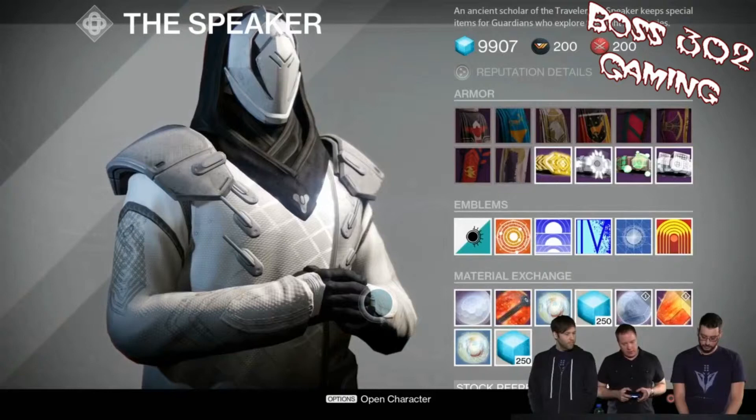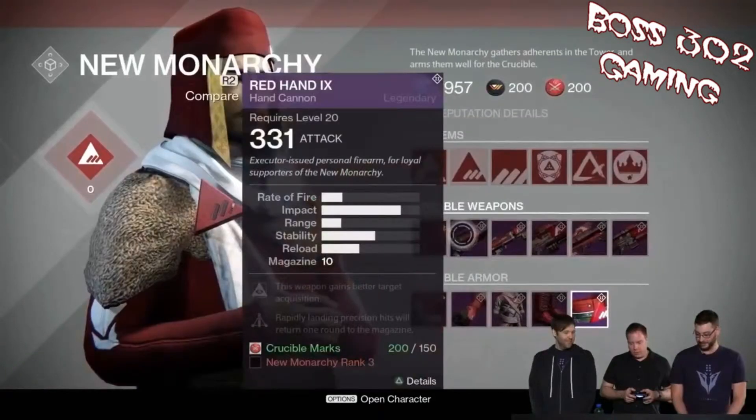Back in the Tower, the Speaker now has more jobs — finally. He can now do material exchange: you can exchange materials for other materials, motes of light, glimmer, and all kinds of cool stuff. That's going to be awesome.